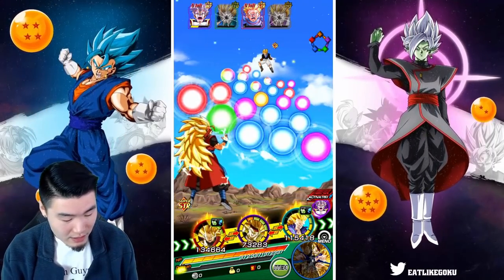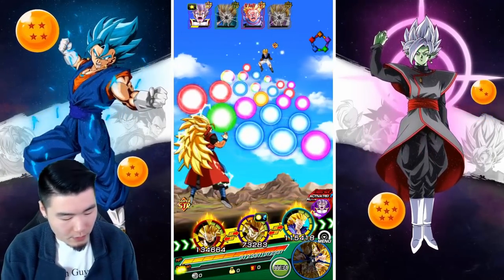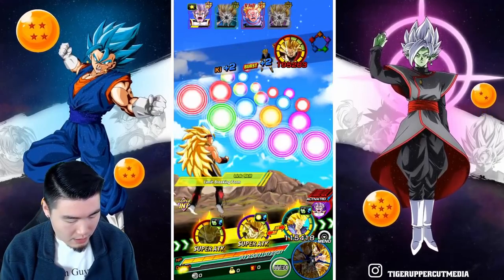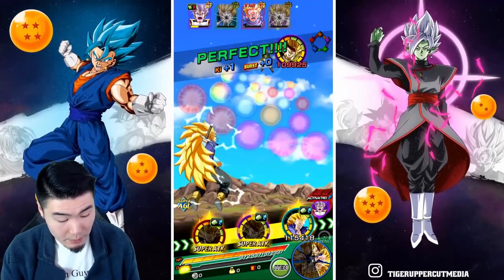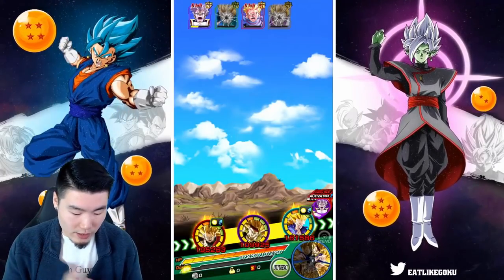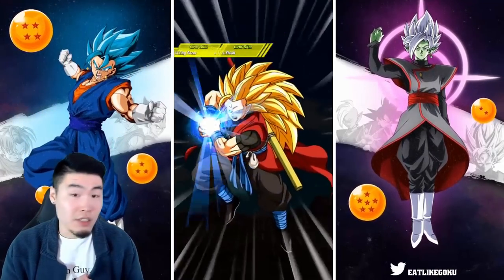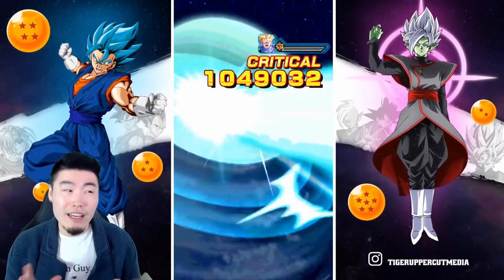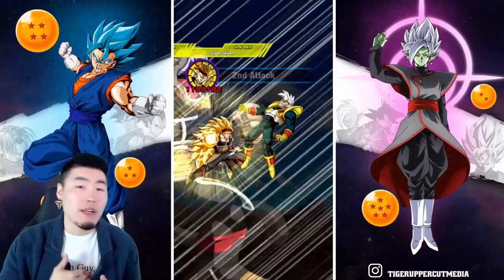We're going to finish this. To be extra safe, we're going to kill this Trunks here first, and then these guys are just going to attack the Baby who is stunned, so I don't have to worry about any of his attacks. Basically, Trunks is not taking any attacks this turn, and the next turn we'll just finish it off. We'll finish this run in under 20 minutes for sure.